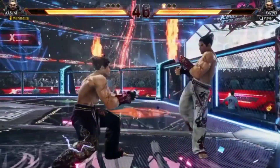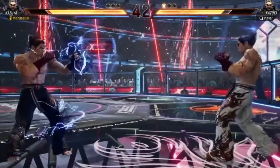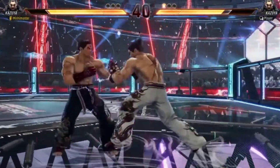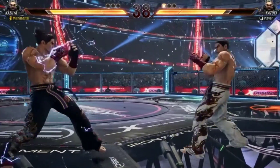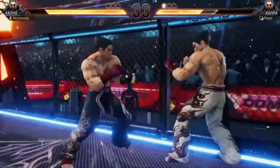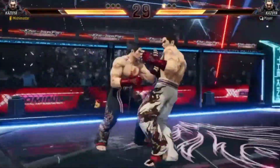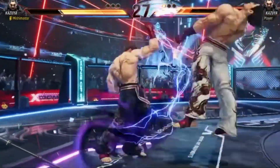You can see him doing the Wind God step in quick succession, which is a characteristic of Mishima players. And you'll notice that the Ghost even does slight side steps and movement adjustments — just like right now.